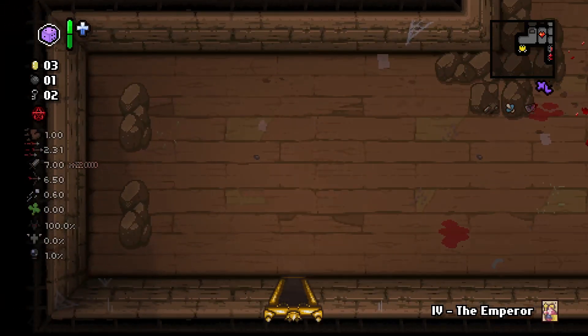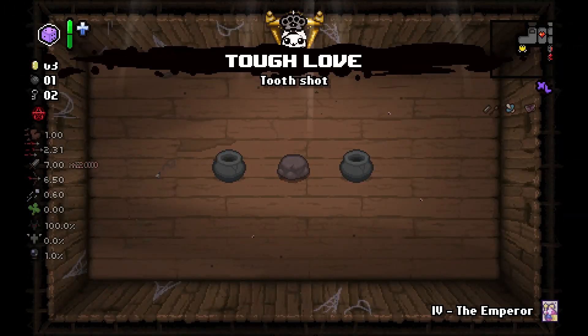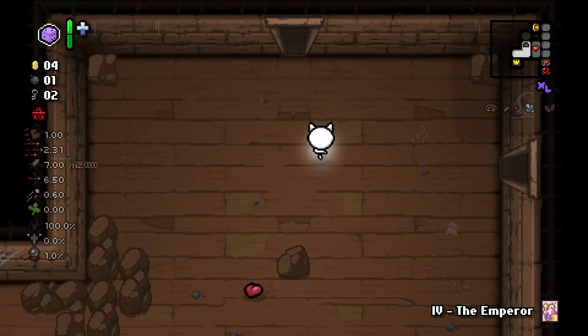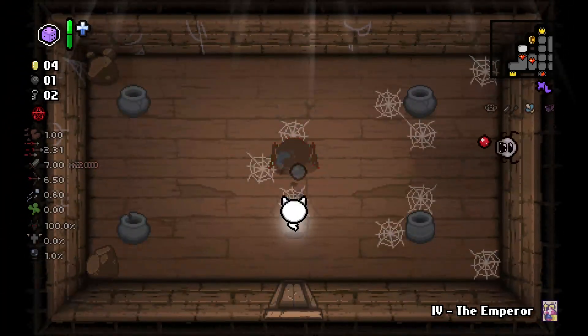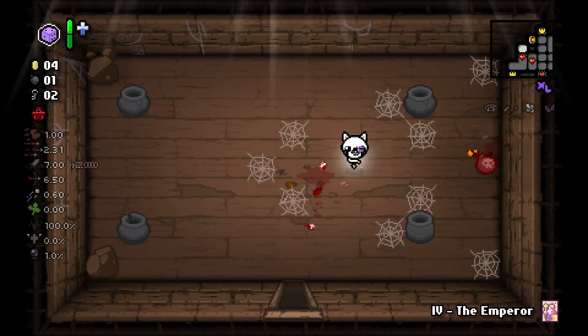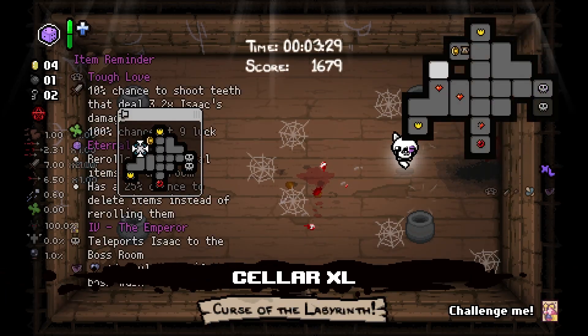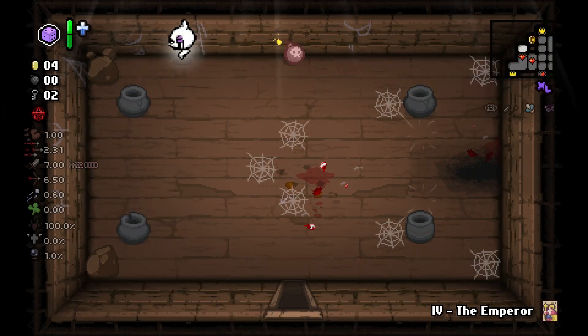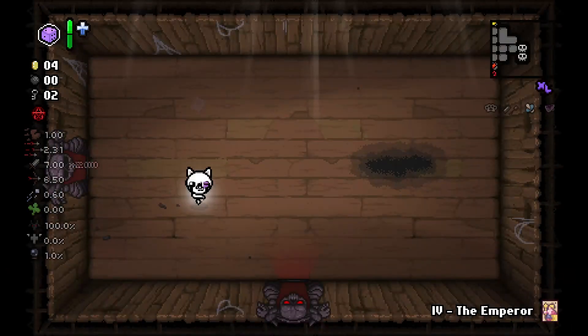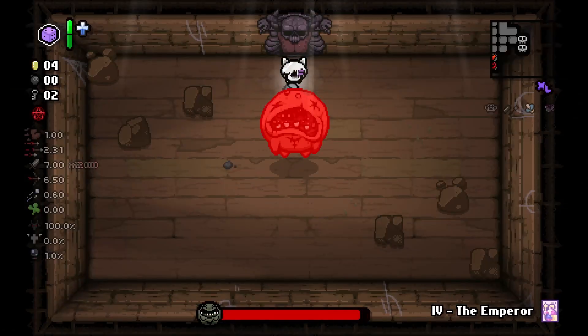Here is the second treasure room. Tough Love. We can say that our damage has tripled, because we will get perfection anyway. We are really lucky to play Lost with Black Base tier effects. Any secret room? We are out of bombs, so let's go and destroy the second boss.